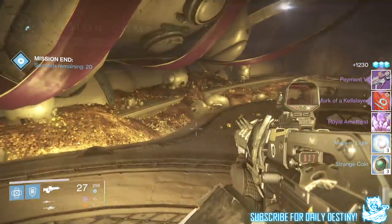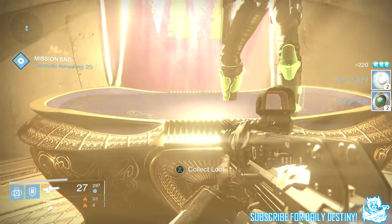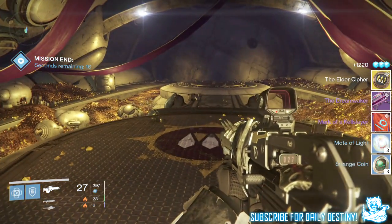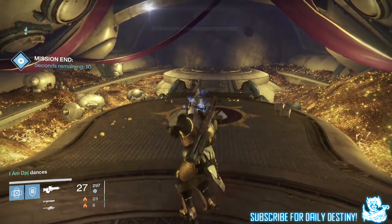Moving on to the 34 — I got a mote of light, an armor core, two strange coins, five motes of light, the Mark of the Cow Slayer class item, and the Dreamwaker — the Queen's rocket launcher — which was the one weapon I did want. It also completed part of my exotic bounty.